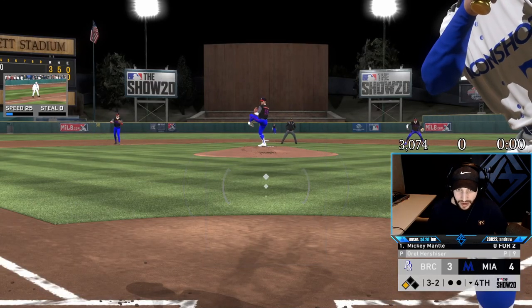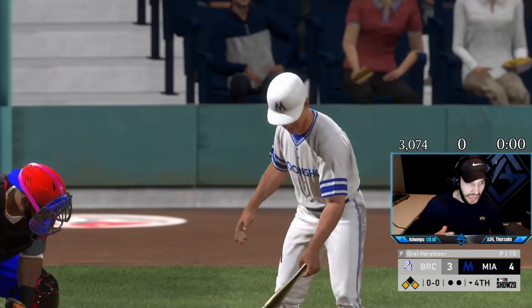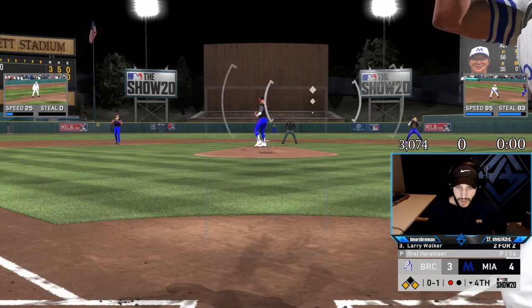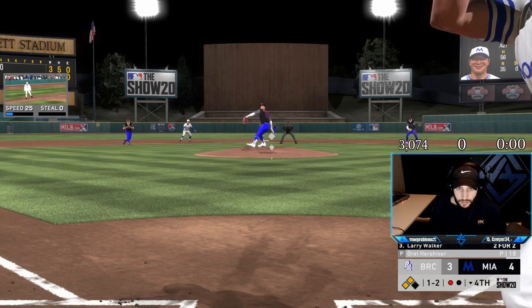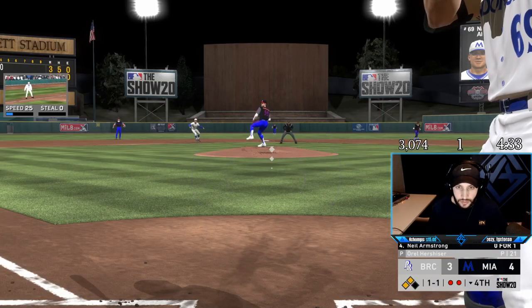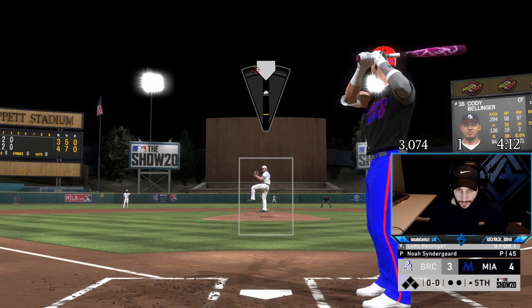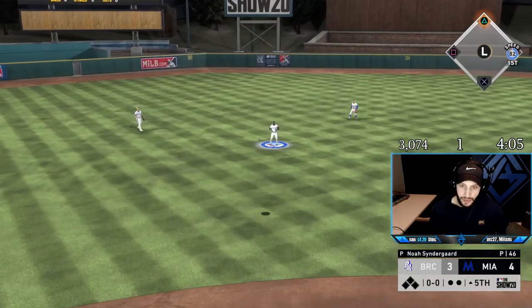10-pitch at-bat from Mickey. Can we work the walk? First and third, nobody out — here comes Hornsby. Oh my goodness, I am dropping every single time. That's an easy steal — there we go, we'll take that. Check swings are broken, they just don't work for us. We got Belly out — that's a win. I can't play moments and then play ranked the next day. It's impossible. I suck.